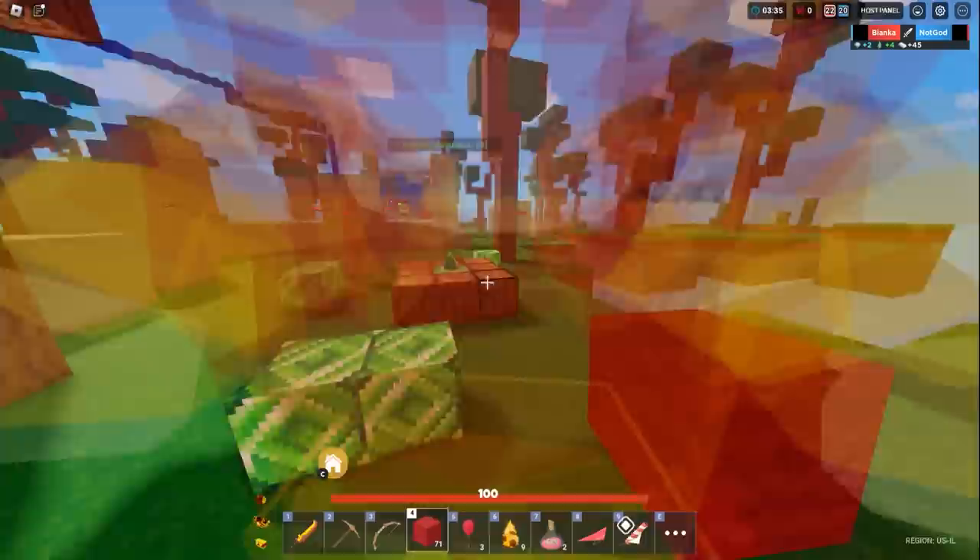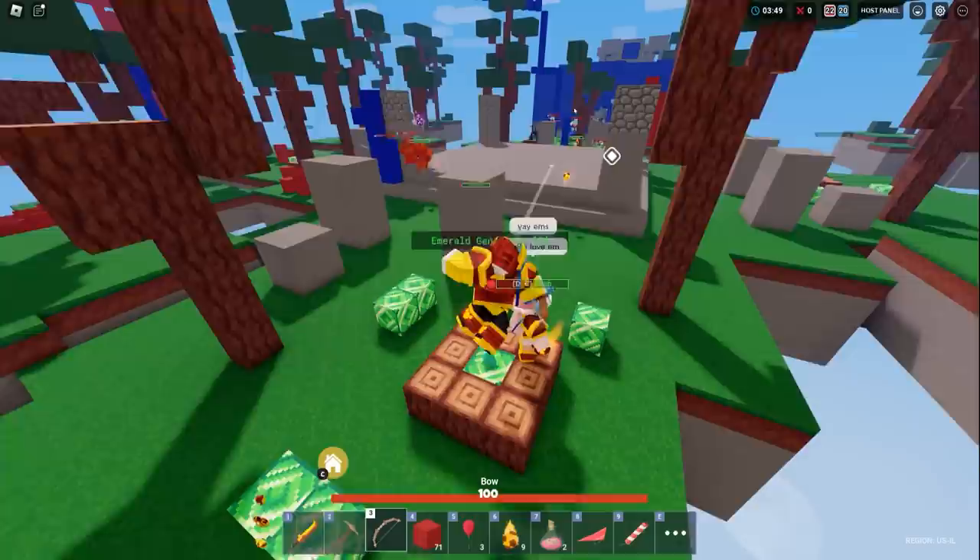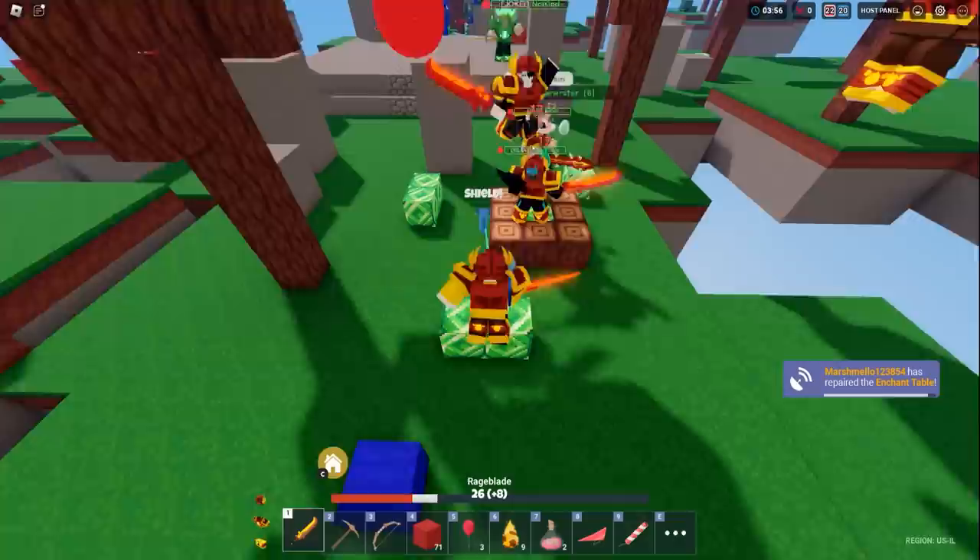Wait, did I make the generators op over here? I did — I didn't even realize that. I don't even know if I'm going to be able to buy anything with these emeralds. We don't even have enchants — blue has enchants already! Blue gets enchanted faster. But honestly, red team is looking pretty good.